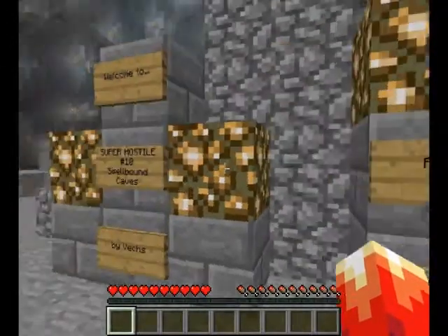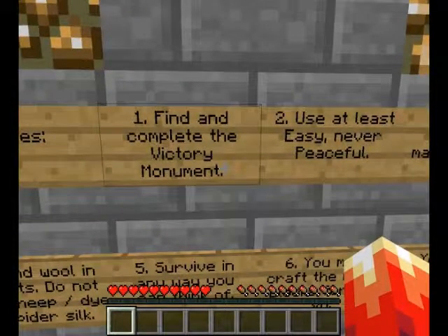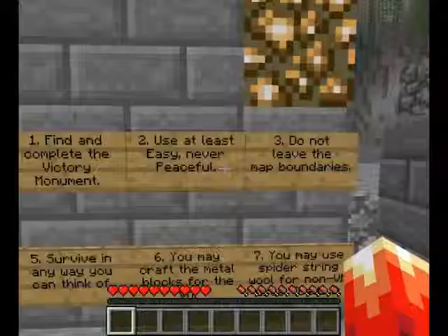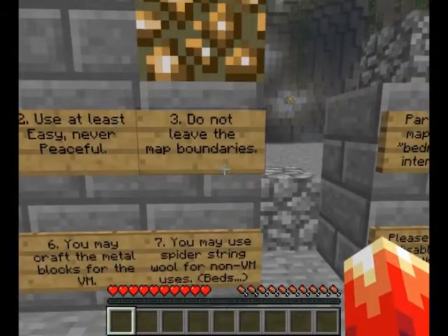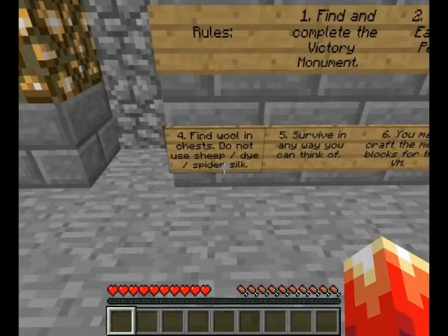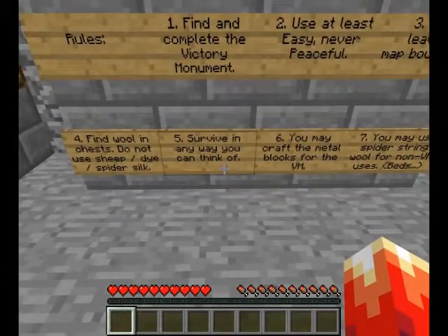No copyright. Okay, rules. Find and complete the Victory Monument. Use at least easy, never peaceful. Well, we've got that covered. Do not leave the map boundaries. Find wool in chests. Do not use sheep, dye, or spider silk.